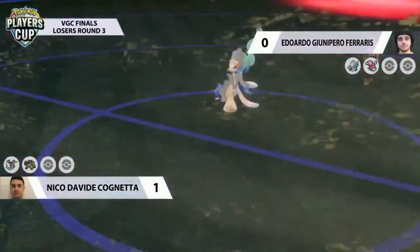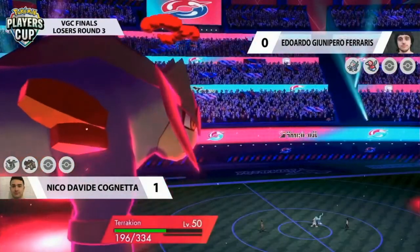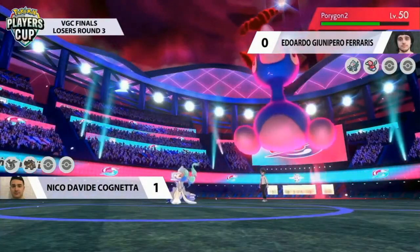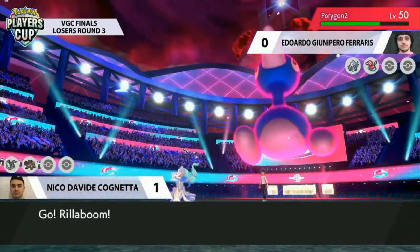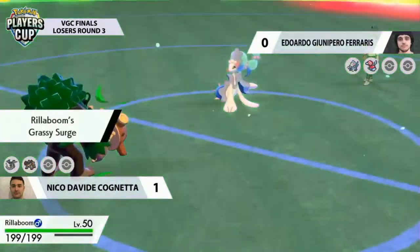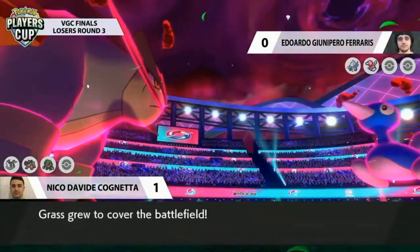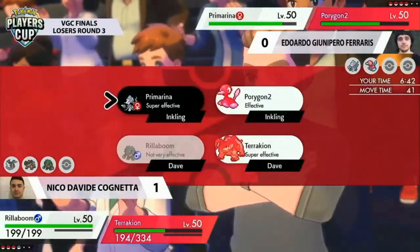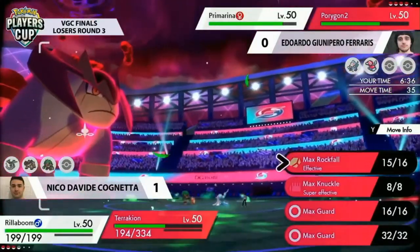The thing with Dynamax Porygon2 is it's a really disruptive Pokémon — very hard to take down with the additional HP and bulk. You always want to leave it alone and not waste resources trying to double into it. Its partner Pokémon has free reign on the field, but even though Porygon2 can't deal so much damage itself, those rolls will be stacking up. Particularly with Rillaboom, you don't want to keep taking Ice-type moves — that's damaging to Rillaboom's HP so when Porygon2 comes out of Dynamax it can clean up.